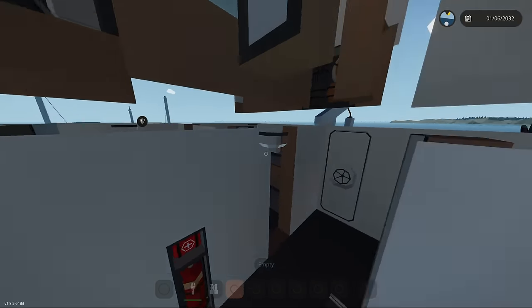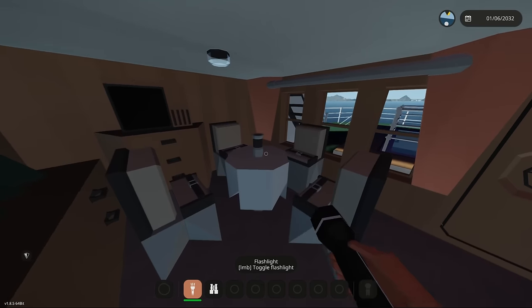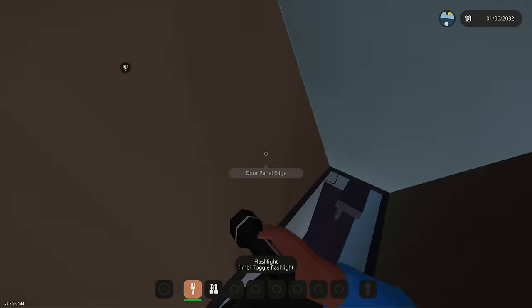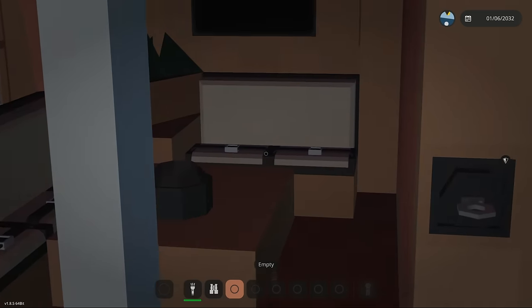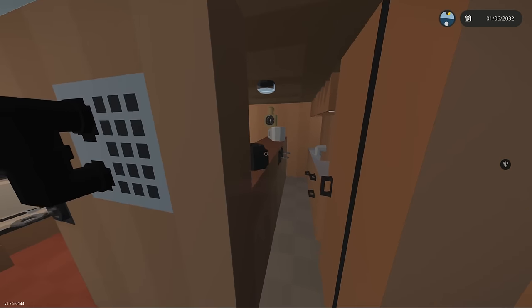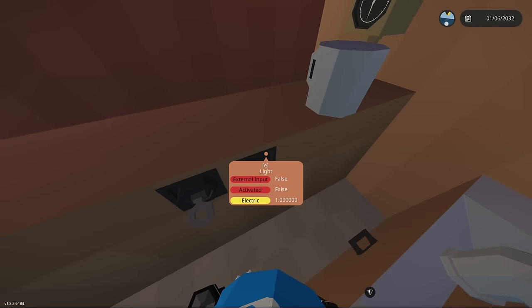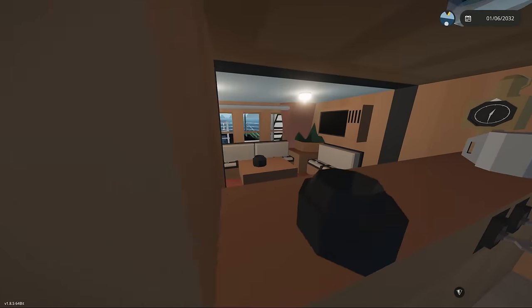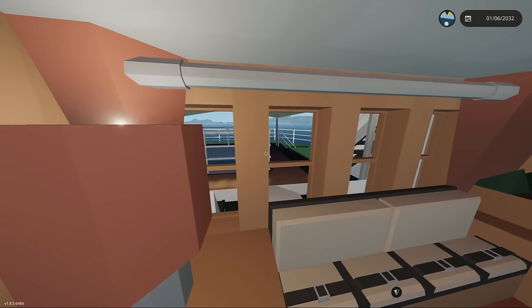Let's continue the tour and drop a couple floors. This is a really nice-looking dining area with white cloth tables. Let's turn the lights on — oh it looks so nice in here! And over here there's a full-blown kitchen. Oh wait, there's a curtain — that's so cool! So we actually have a curtain to enable the kitchen, and there's seating too.